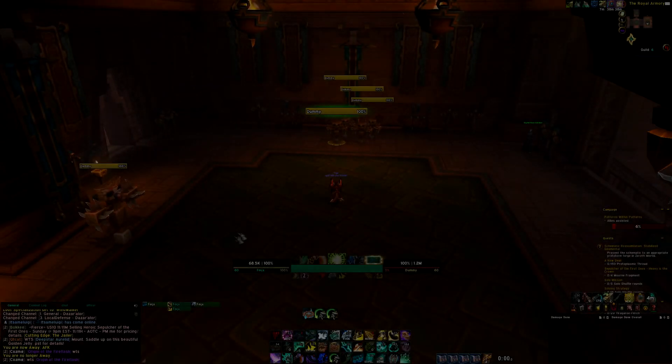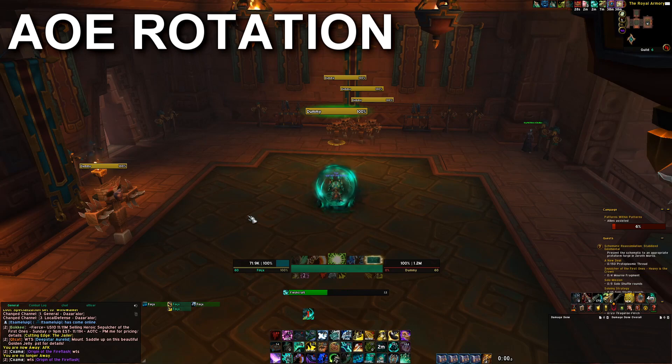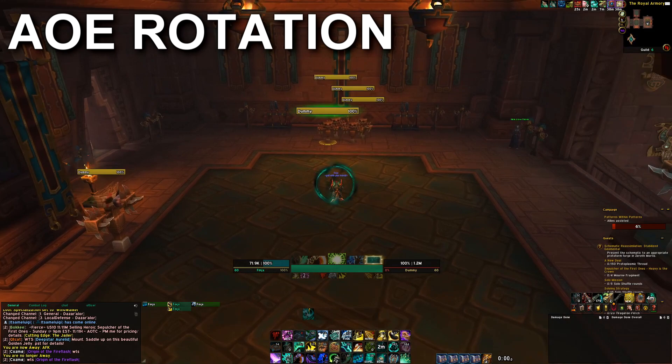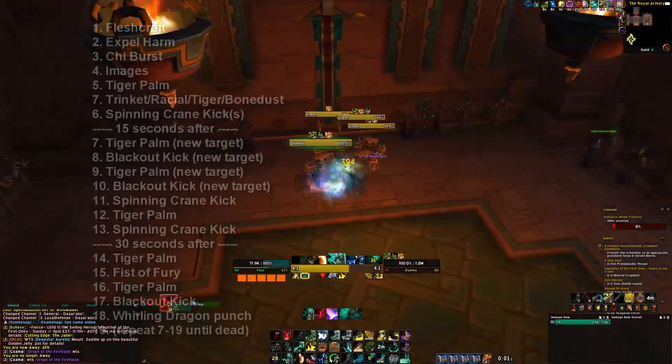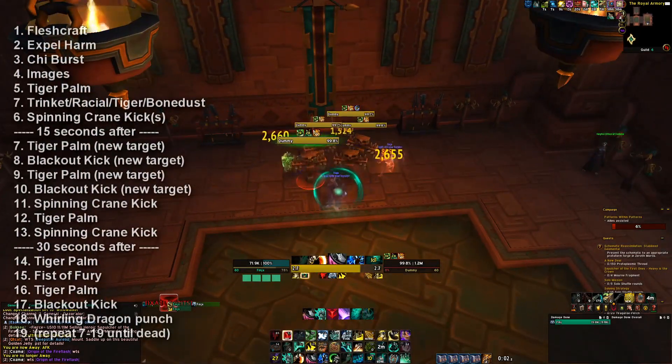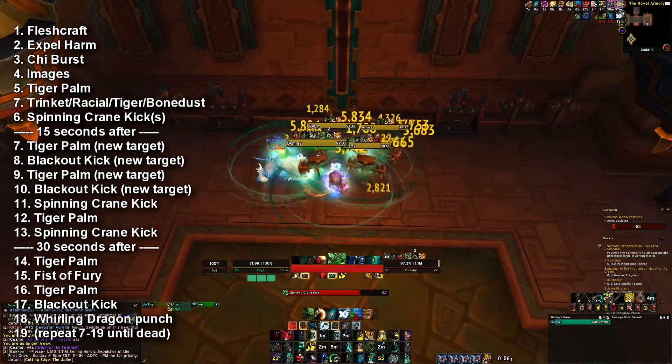Now that we've gone over the basics for Necrolord Windwalker, let's hop right into your rotation — what buttons you should be pressing first, what's your priority going into packs, and everything like that. To start off, we're going to go over the AoE Rotation Guide. For Windwalker Monk, this is ideal for 4 to 8 targets, preferably. First, you're going to start off with a Fleshcraft, and then you will be using Expel Harm before the pull begins to get some Chi. Chi Burst into the pack as the tank rolls. You'll be starting with 3 Chi. You'll put your images out, Tiger Palm, apply all those stacks, you'll then pop all your CDs, focus your targets, and then you will start spinning based off of this.